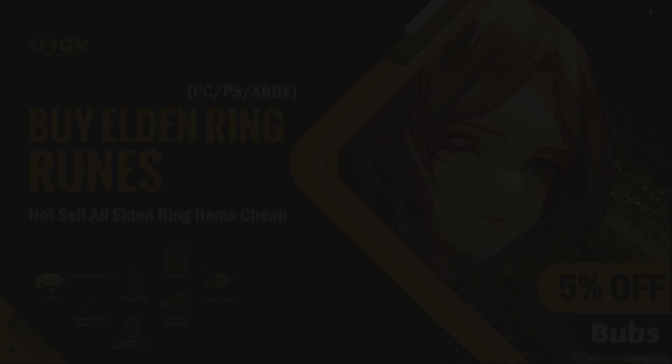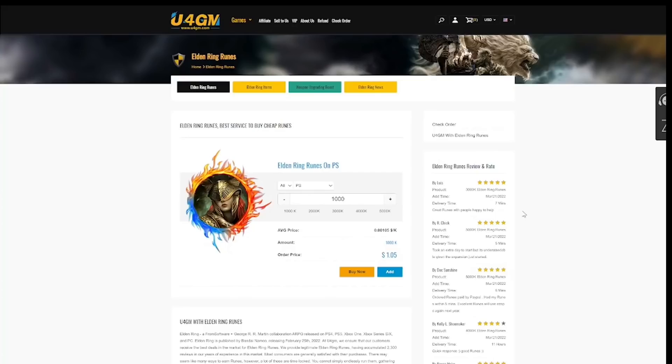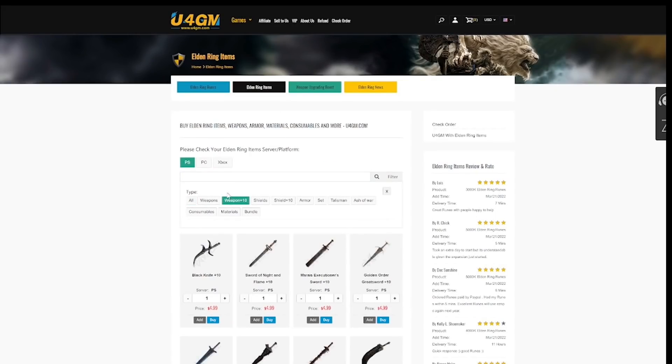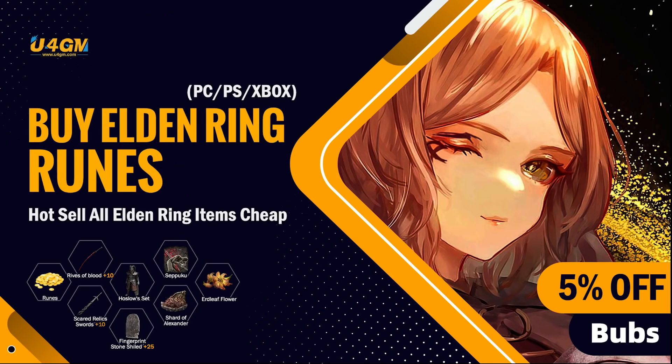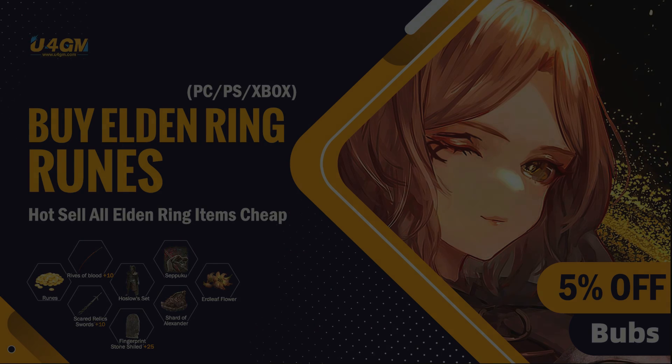Today's video was sponsored by U4GM, where you guys can go and buy runes and other items that you guys can get in the game, even rare ones. You guys can buy runes, weapons, sets, and a lot of other stuff. Just use code Bubz for a little discount.